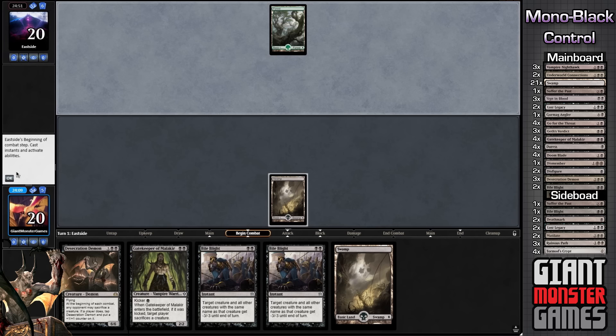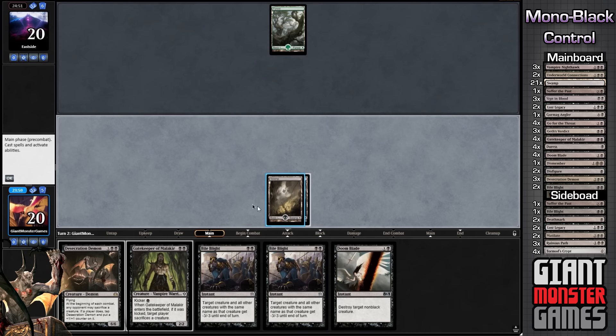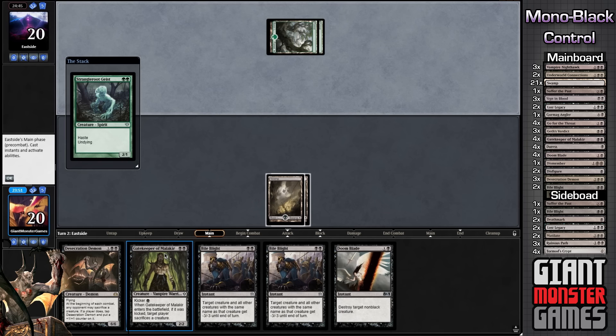Our opponent is playing green. That's okay. Our turn — we draw a little bit more removal, which I'm okay with, and we are going to play our swamp. We are not going to play Gatekeeper yet, because I would rather hold on to him. If we can play him with our extra swamp, then I'd play him with his kicker cost. Because really, Gatekeeper's purpose in this deck isn't just to be a 2/2 for 2.